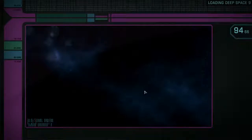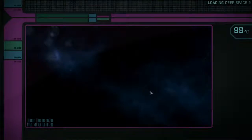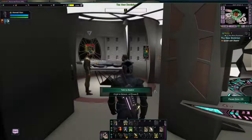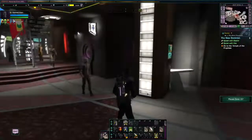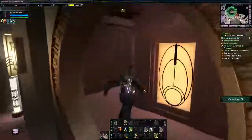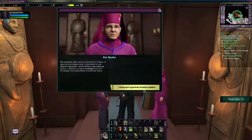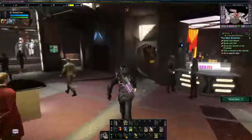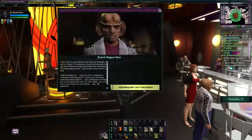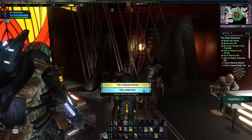Yeah, that was nuts — the end of that mission is just insane. To say intense is an understatement. It'd be great if you're playing with a team of four engineers and you just lay down a wall of mines. Anyway, we just have to talk to a few NPCs: Dr. Bashir, Kira, and so on. We're heading to Quark's to talk to Rom, Leeta, Quark, Martok, the Zankethi general, Nog — they're all here.